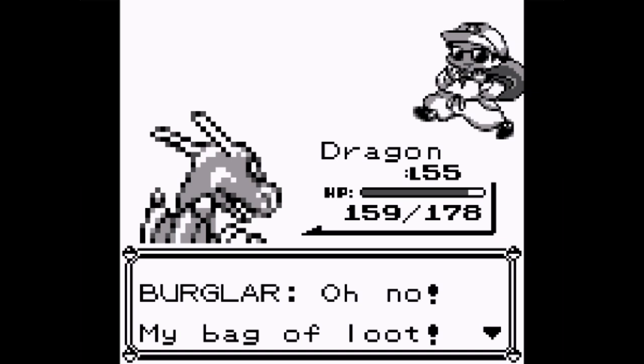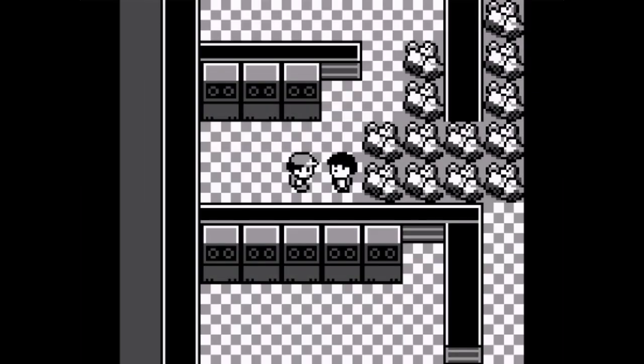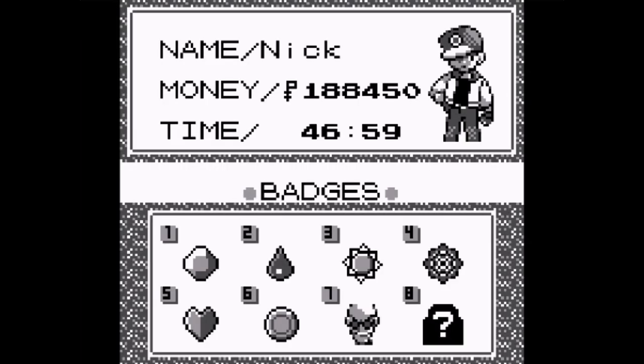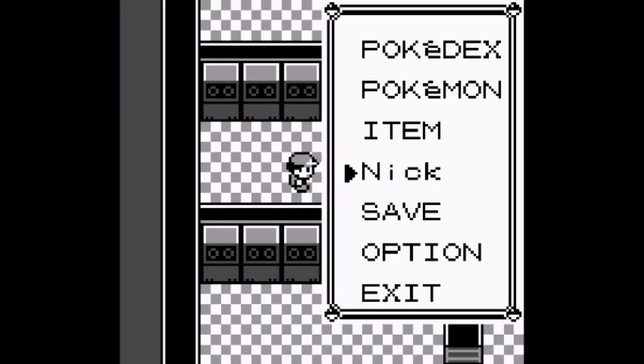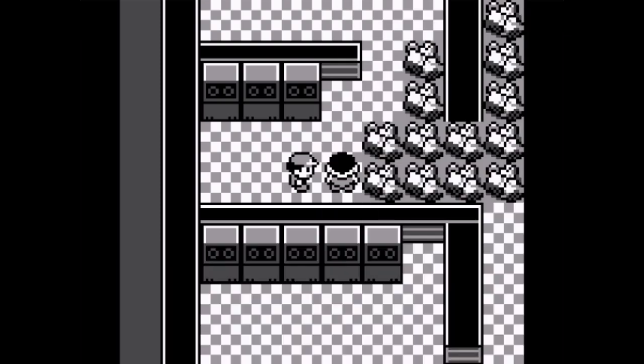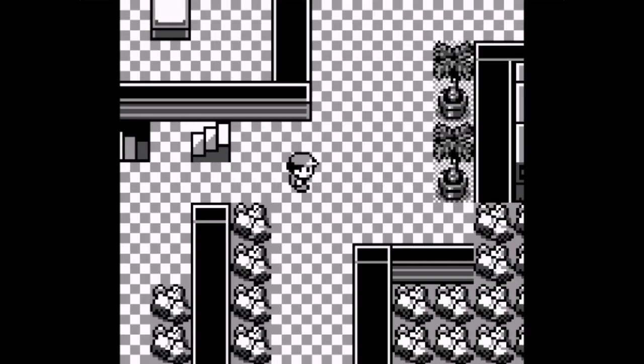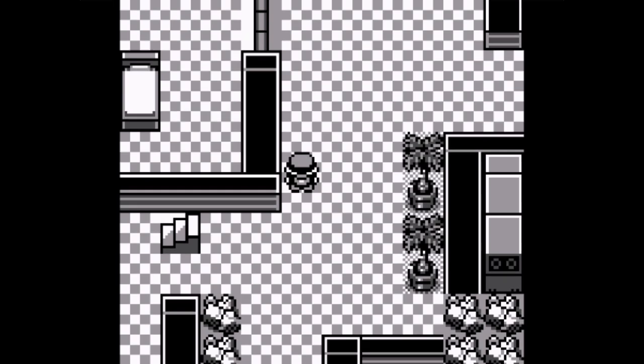The burglar's bank of loot - can I have it please? Red is in the triple digits - look at all that money, almost at 200,000 Poké Dollars. Switches open and close alternating sets of doors - yeah, that's what I figured out. Looking at the map, there's another set of stairs over here, and an item and a book.